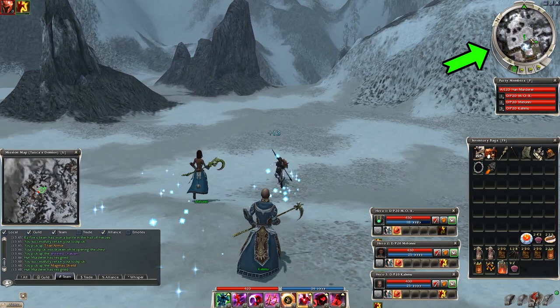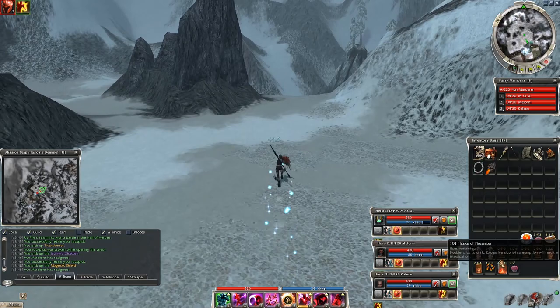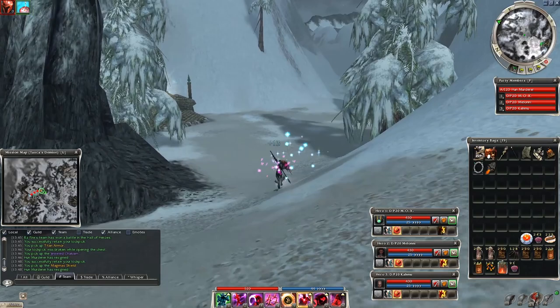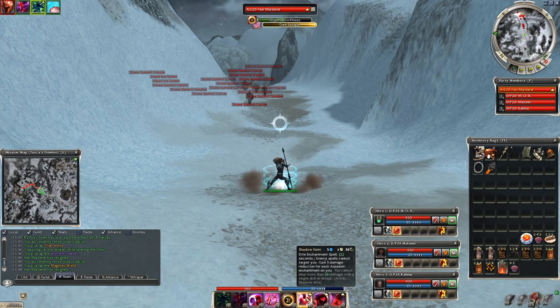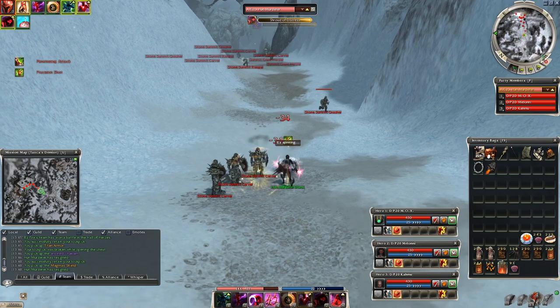Once you have it all you can start the run. If you bring heroes with you, flag them somewhere near the portal just to make sure they won't die. Of course you can use them as meat shields too, but I prefer them as a healer backup. I like to use some alcohol and a cupcake after the flagging part. During the run I will maintain Dwarven Stability and dark escape, also shroud of distress and shadow form.